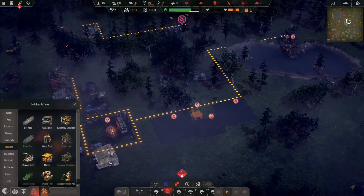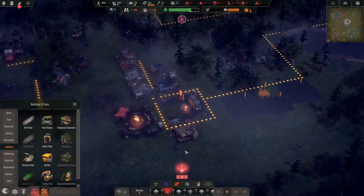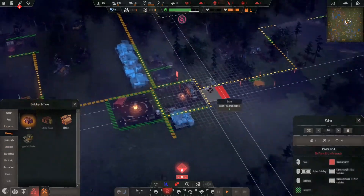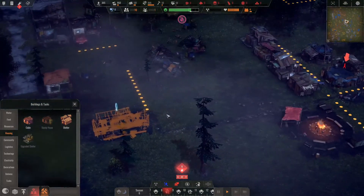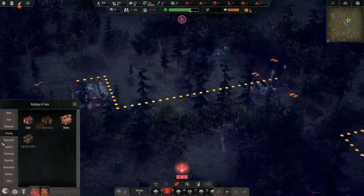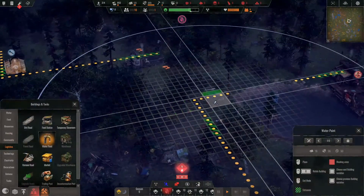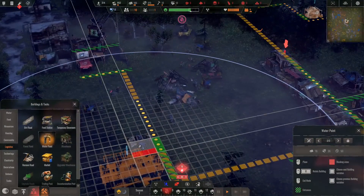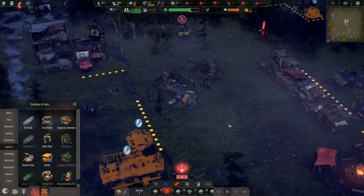Still not 100% sure why I can't do the jetties — that doesn't make any sense to me. Let's read about them. The jetty creates a point where water characters can collect water. Oh, I see — it's because they're not in the work area of the cistern. If I do this, then the jetty will be included and we can start grabbing some water from the jetty. Yeah, there it is.